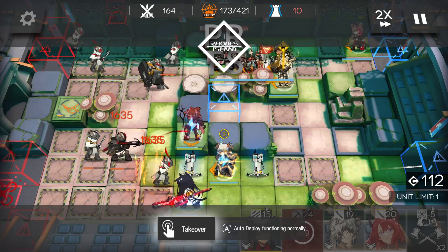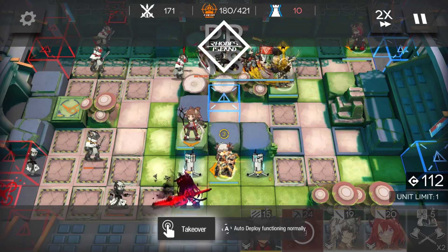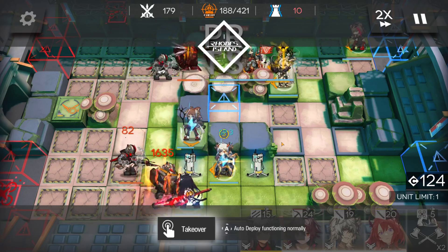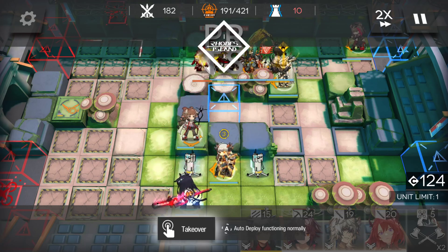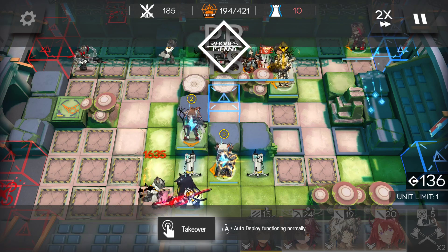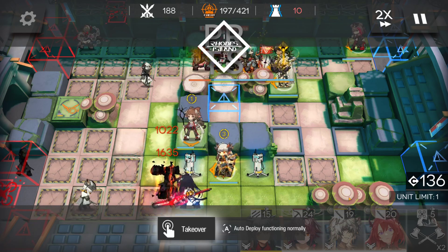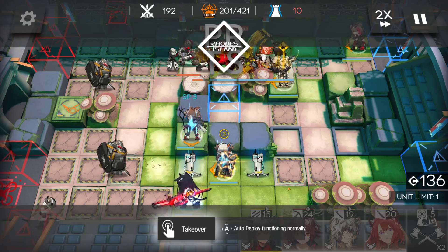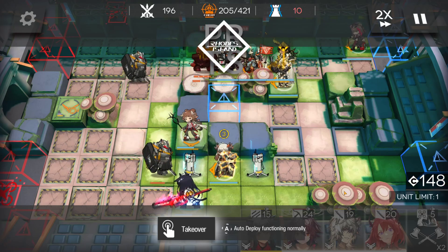Eyjafjalla is literally destroying everything here. You might wonder why I'm putting two DPS over here — it's because there's a potential debuff coming, and it's completely random. Last time I did this, the debuff landed on my Blaze. If this time it's on Saria, I might not have enough DPS and the entire run will be slowed down, which is very scary. If that happens, I'll have to redo this entire run and change some parts.